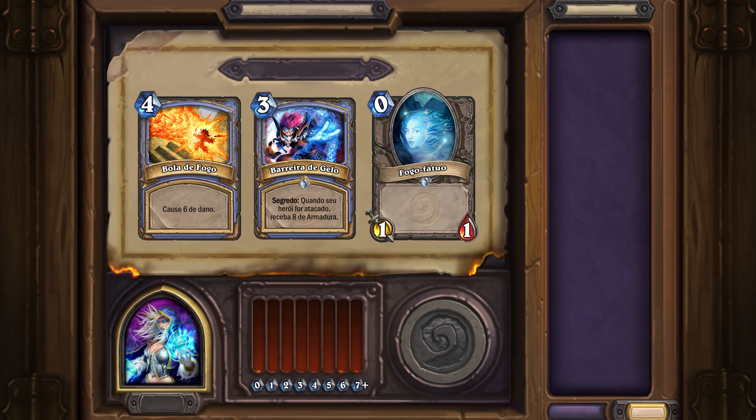Often you'll see choices that look like this: Fireball, Ice Barrier, and Wisp. One of these cards is so much better than the other two that it's not really any kind of decision to make.